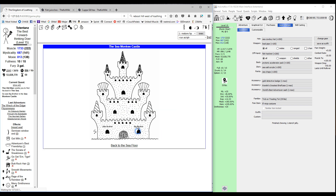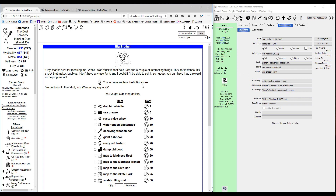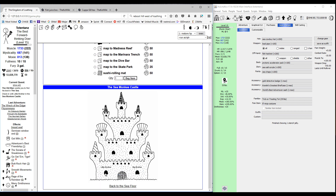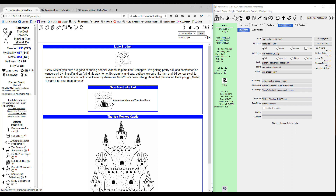Head back over to the castle and talk to big brother — he's going to give you the bubbling stone. You can make the helmet at this point if you need it, but we're not going to do that. We're going to buy a sushi rolling mat and use that to put it in our kitchen, then leave that alone for now.